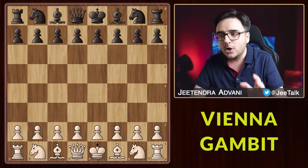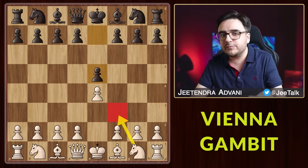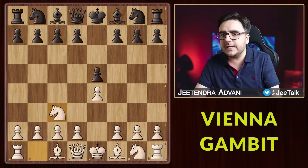We start with e4, and then e5 is the most common response. Now we will play, not Nf3, but one of the lesser popular moves, Nc3. This is what we call the Vienna Opening. From here, black mainly goes for Nf6 or Nc6 — these are by far the two most common responses you will see.